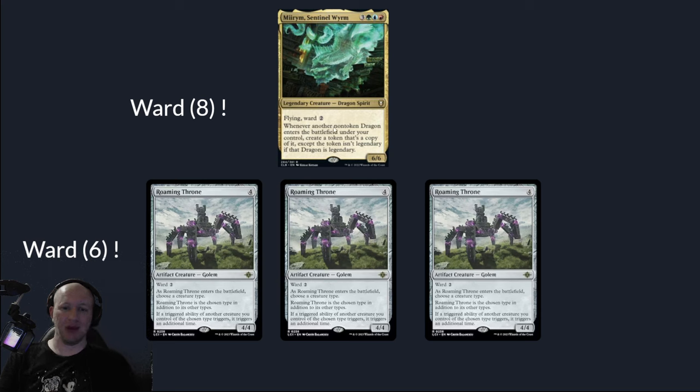The other thing to keep in mind is Mirim is tanky. He's a 6/6, which is something my friends keep reminding me about because a lot of removal and stuff like that — like four damage — he's going to be immune to that.